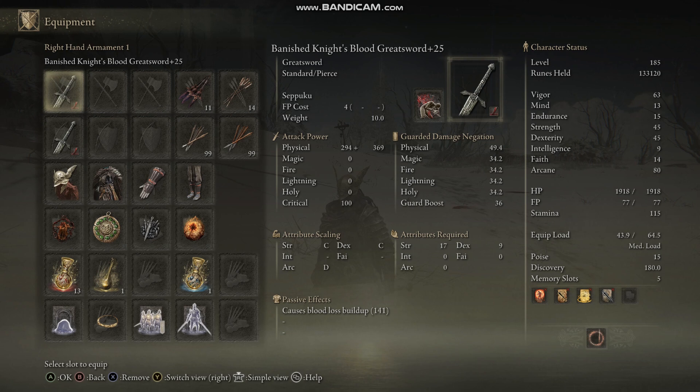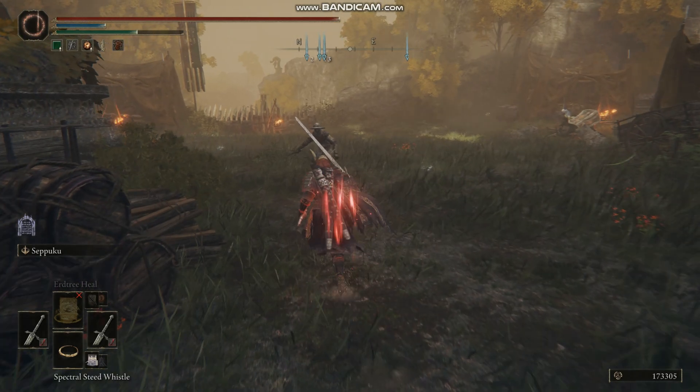As you can see, I have a level 25 Banished Knight's Blood Greatsword with a blood loss build up of 141, which is pretty insane, and I have a second Banished Knight's Blood Greatsword only at level 18 because I haven't found enough smithing stones to upgrade it yet, but it still has a respectable blood loss build up of 126. What this means is that you can trigger a bleed effect straight from the very first strike.